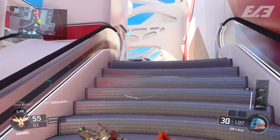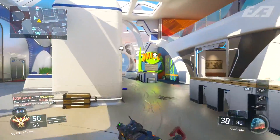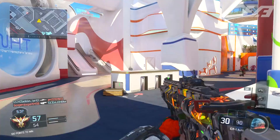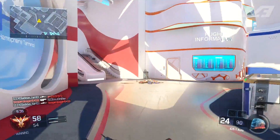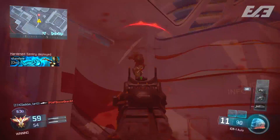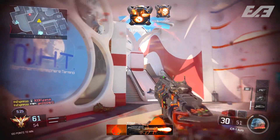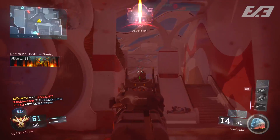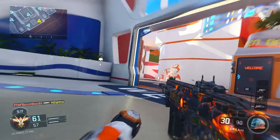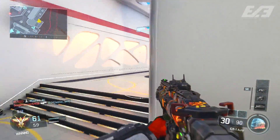Another one that's not necessarily strictly tied to Origins but is definitely there because of Zombies Chronicles is the STG 44. I think this is a very viable option — it's a very versatile weapon and of course is a classic weapon seen in many iterations of Call of Duty. Though it might not specifically fit the time period of Black Ops 3, it could also be used as promotional material to ramp up hype for Call of Duty: World War 2, being that the STG was very much used in World War 2.